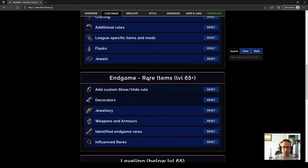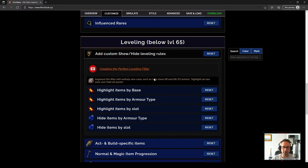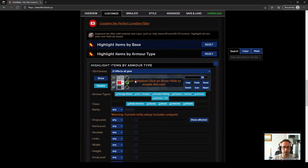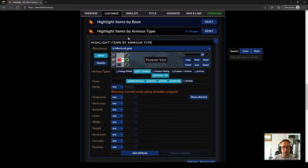We'll close currency down and come to the leveling section. This is probably the most important one because it adds or hides certain items. Ignore the first option — we're not interested in highlighting individual bases, but we are interested in highlighting by type. Because we're going energy shield, we're basically interested in anything that contains energy shield — flat energy shield and the two hybrids. However, because my main links are all blues, energy shield is actually more valuable, so we're going to pull that out separately. I'm also not interested in seeing shields. I use highlight by armor type to set up my four-link filter.